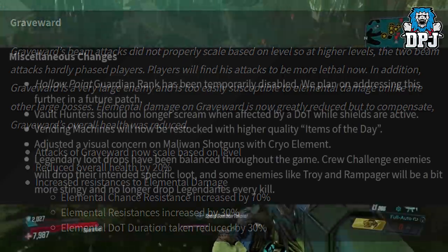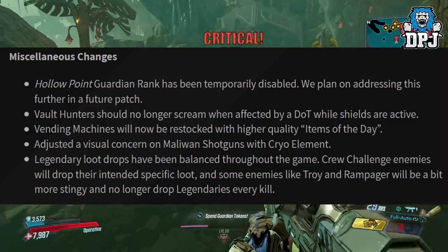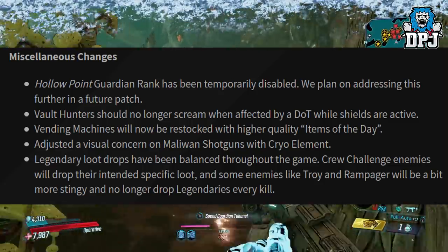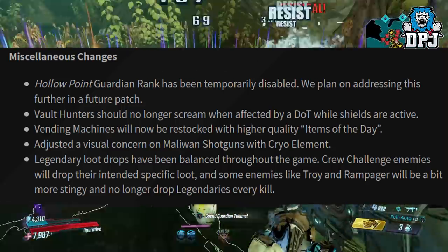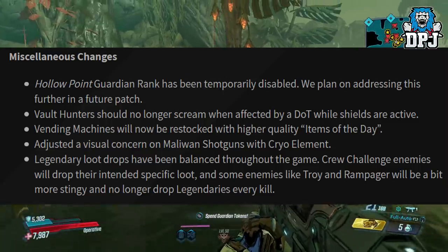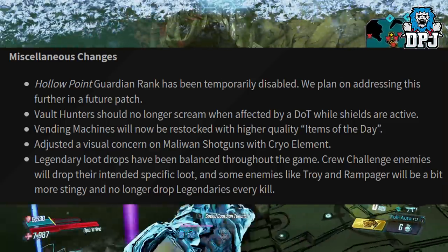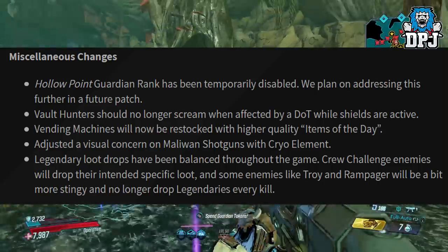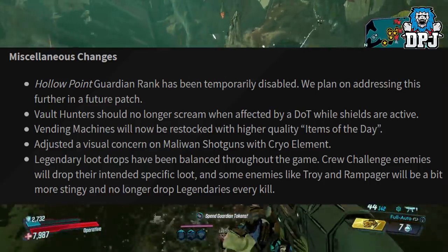Other changes: Hollow Point Guardian Rank has been temporarily disabled — they plan to address this further in a future pass. Vault Hunters should no longer scream when affected by DoTs while shields are active. Vending machines will now be restocked with higher quality items of the day. Adjusted a visual concern on Maliwan shotguns with cryo element. Legendary loot drops have been balanced throughout the game. Crew challenge enemies will drop their intended specific loot. Some enemies like Troy and Rampager will be more stingy and no longer drop legendaries every kill.